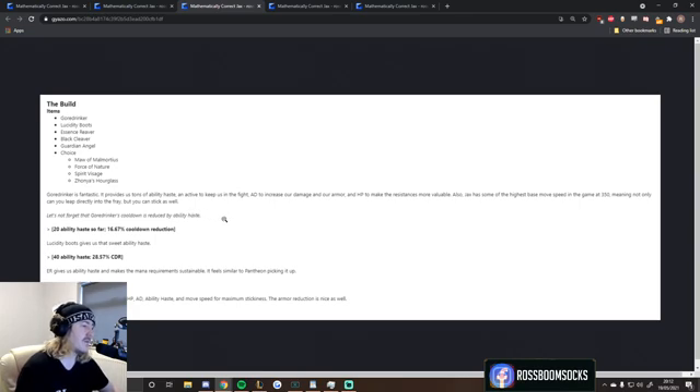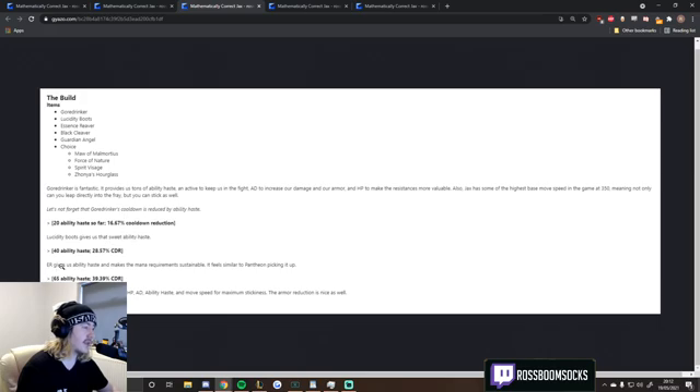Goredrinker is fantastic. It provides tons of Ability Haste and an active to keep us in the fight, AD to increase damage and armor, and HP to make resistances more valuable. Also, Jax has some of the highest base move speed in the game at 350, meaning not only can you leap directly into the fray but you can stick as well. Goredrinker's cooldown is also reduced by Ability Haste — 20 Ability Haste so far, 16%, then 40. Essence Reaver gives Ability Haste and makes the mana requirement sustainable — it feels similar to Pantheon. Black Cleaver gets picked up at 65, has the perfect stats.